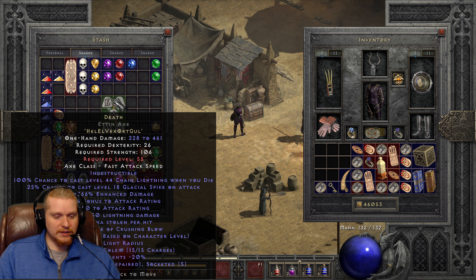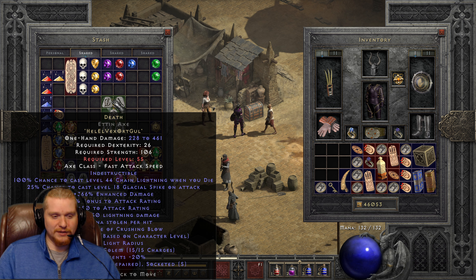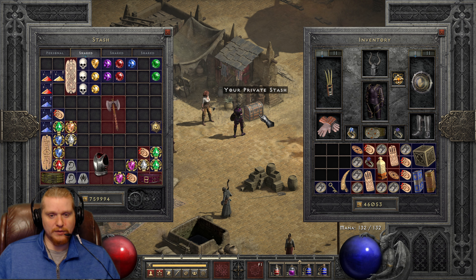I could also summon some blood golems, but unfortunately because it's ethereal, I won't be able to repair them. The requirements on this are not too bad either — 106 strength and 26 dex. Not terrible. And it is indestructible, and it also has the glacial spike spam attack, which is going to be interesting. It's definitely going to be a fun one to play around with.